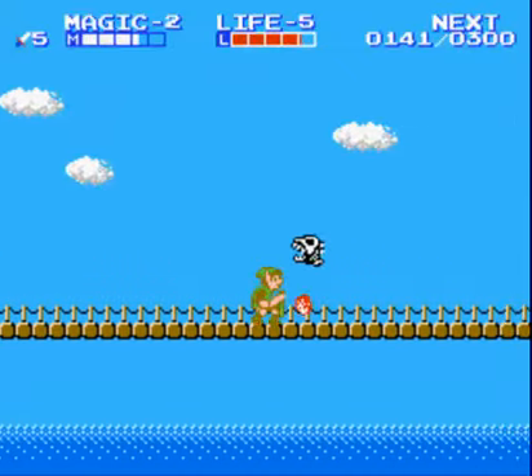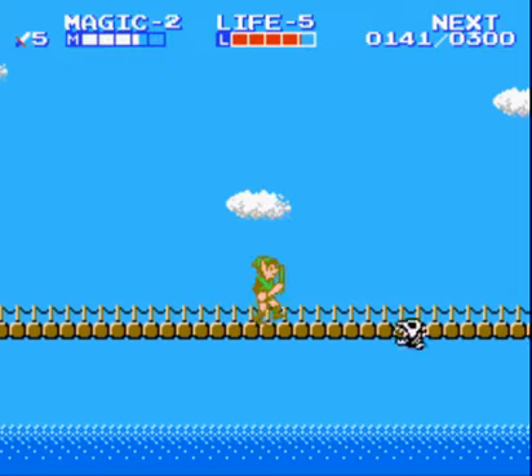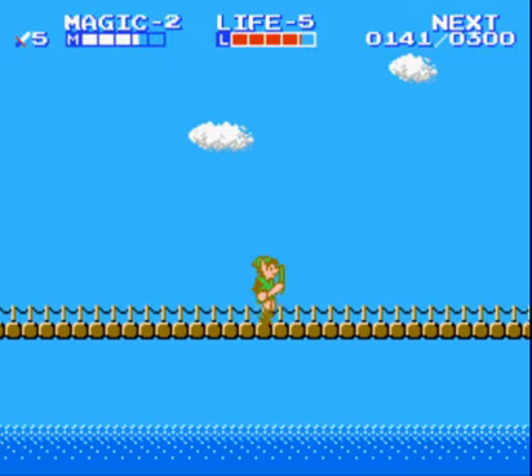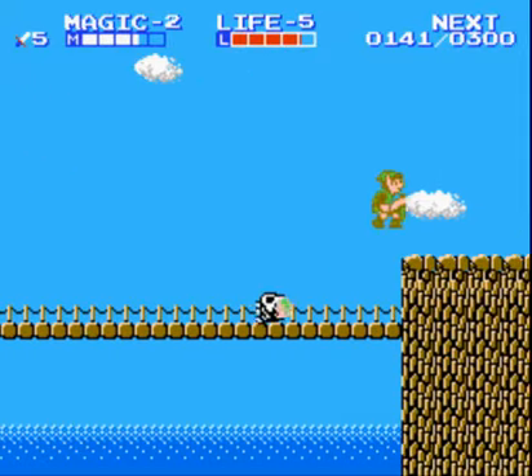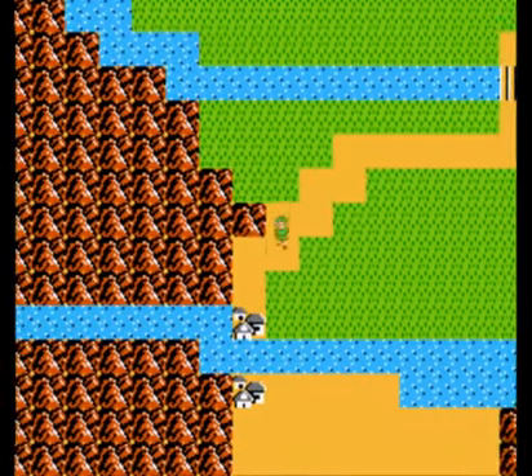This bridge. These enemies right here, these boneheads — they shoot rocks sometimes. They fly up like this, and if they hit you, they steal experience. They are not a fun enemy. But here's our next town.